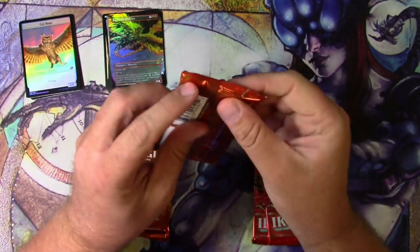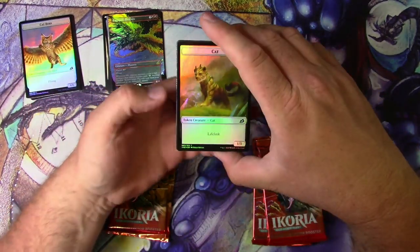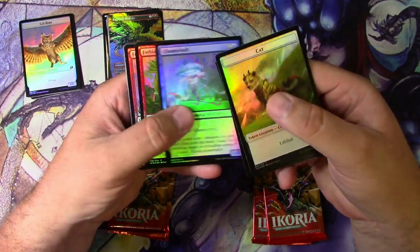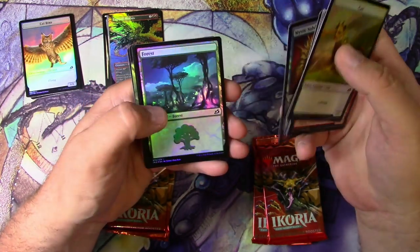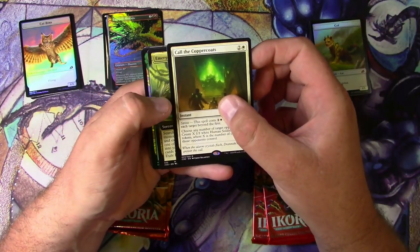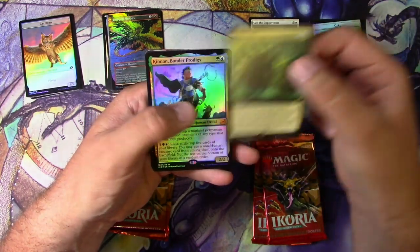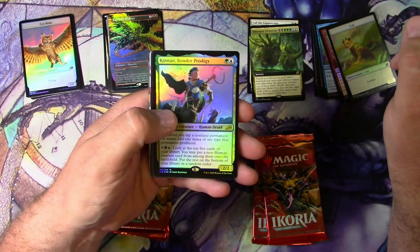Here's your pack. Let's see if you can do any better than that. Got a Cat Token — off to a good start. Got a Wolverine, a Glimmer Braid, a Friendship of a Dinosaur guy, and a Call of the Coppercoats — Commander Rare. I like to see that. There's plenty of rares here. Emergent Ultimatum Extended. Kinnan, Bonder Prodigy, Foil. I mean, I guess that's okay.